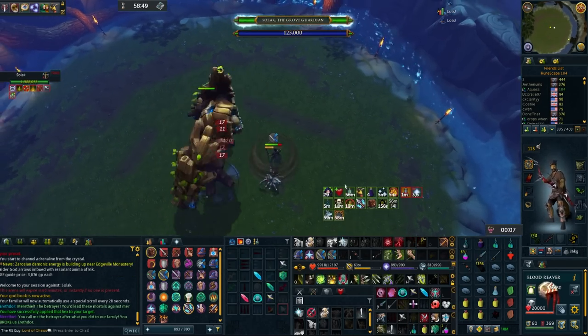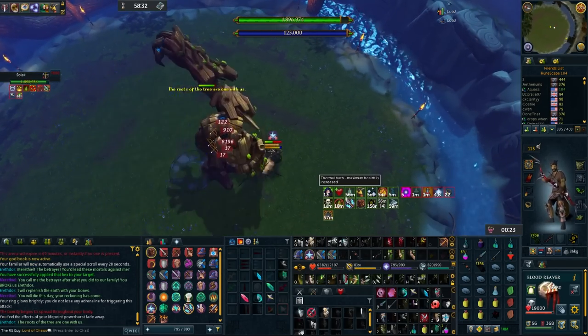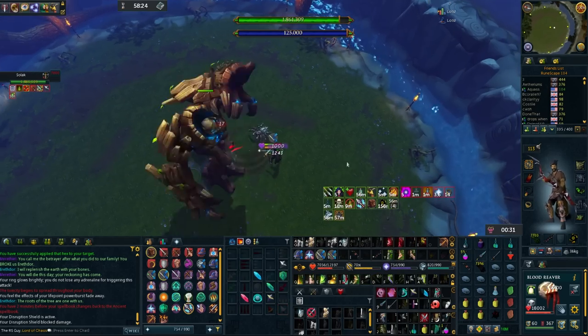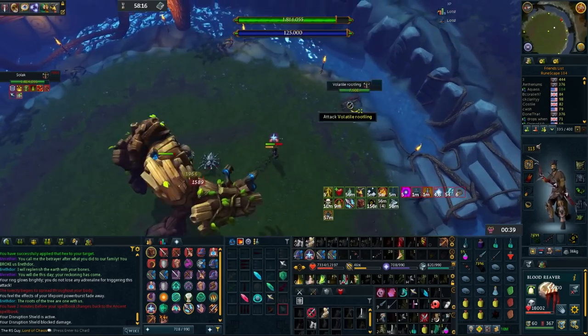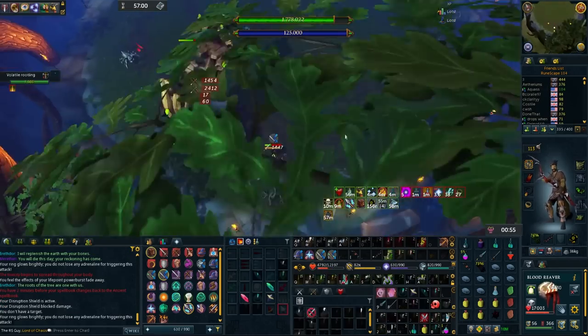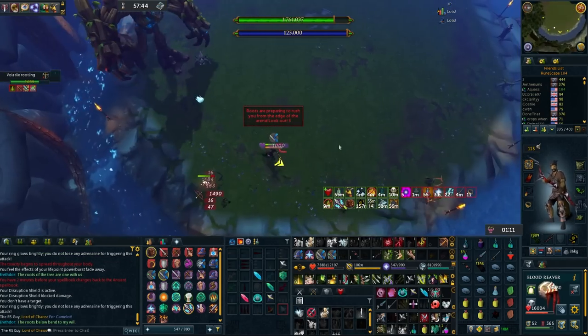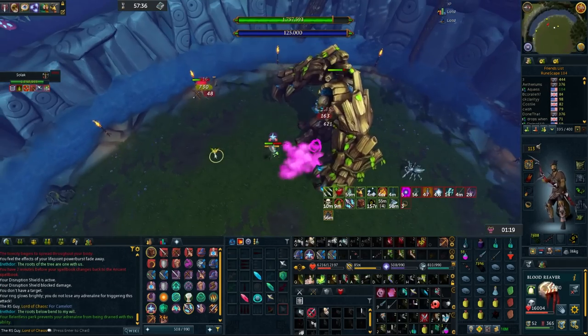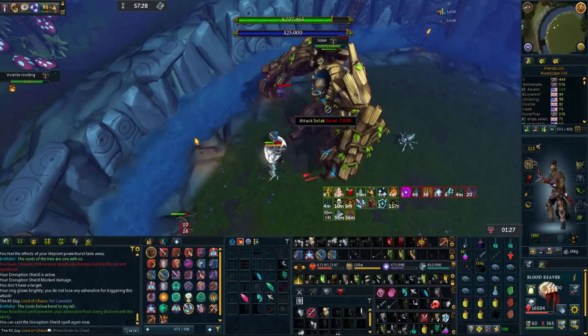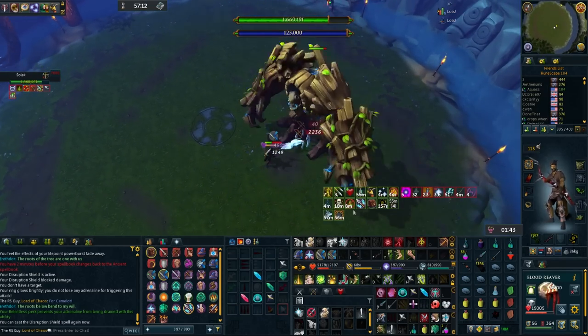The main goal for Phase 1 is to clear out all 8 Rootlings and deal damage to Solak while applying as many Bik Arrow stacks as you can. The boss phases at 1.5 million life points, but if you need to go through the Phase 1 mechanics multiple times, that's entirely fine — we're not going for the world record here. One thing to look out for is periodically hitting Solak to make sure your Bik stacks don't get reset to 0. You want to accumulate them through Phases 1 and 2 so that for Phases 3 and 4 you're on 400 stacks and hitting like a truck.